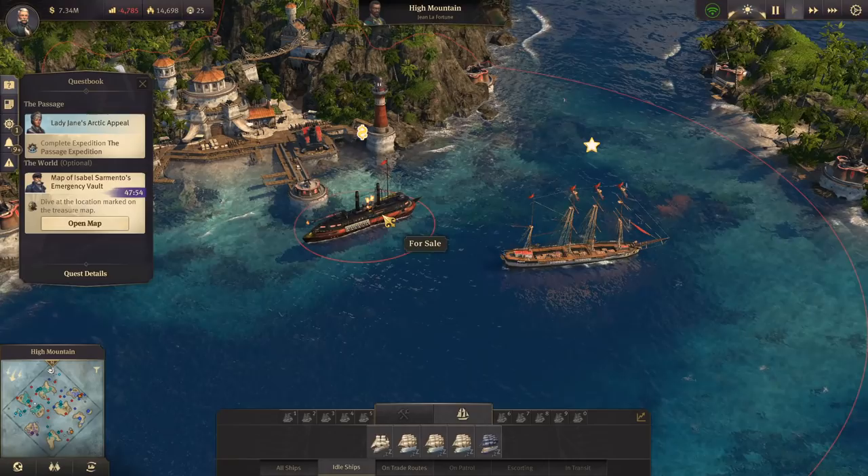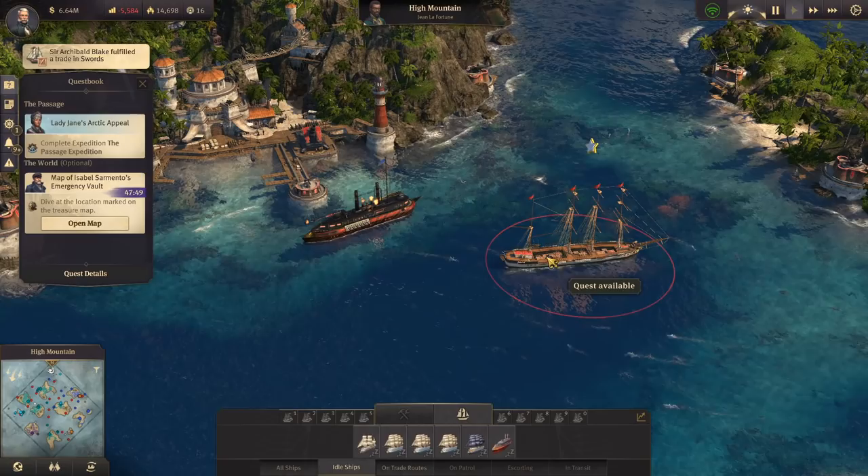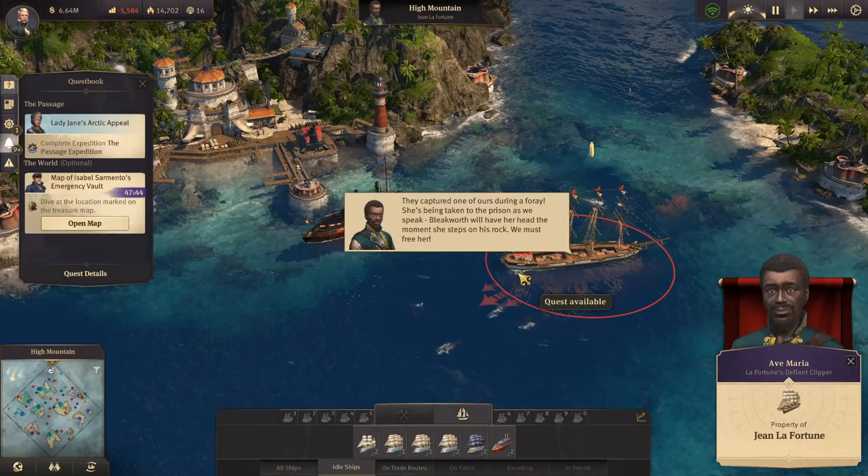Does Jean have anything left for me? Oh, he's got another one — I feel like I have to buy it. I have to do it. Let's do this quest while we're here.